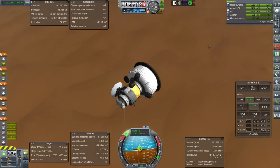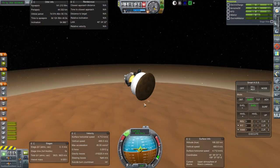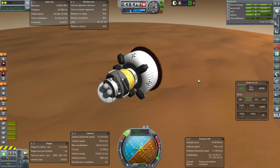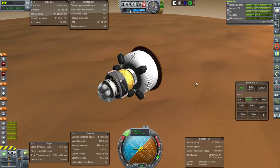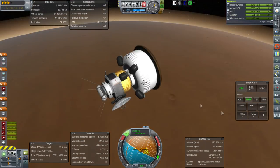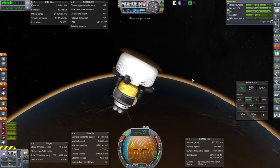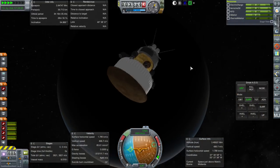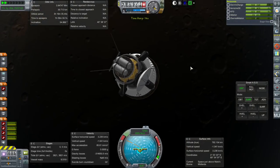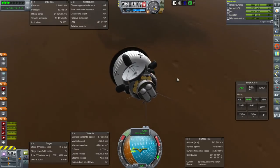Let's see if at least a second pass will bring us down to the surface. We're at 44 kilometer periapsis now. Maybe this is just too heavy for this heat shield area, and that's why it's throwing off the calculations. We are taking a hop here — that did not lead to us getting down to the surface. So we're going back around. Let's try this again. 39 kilometers now, so a little bit sharper on descent.